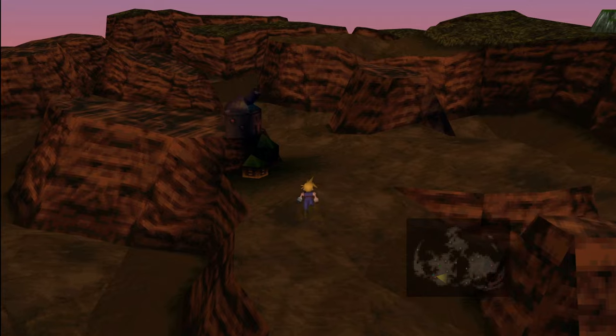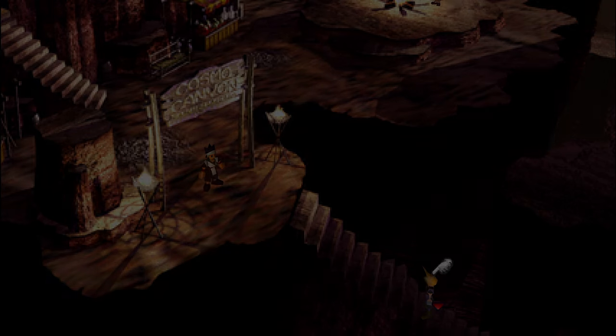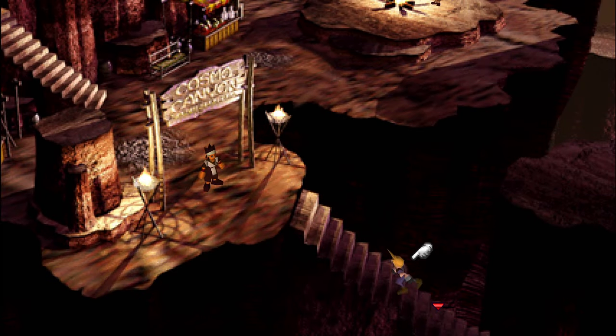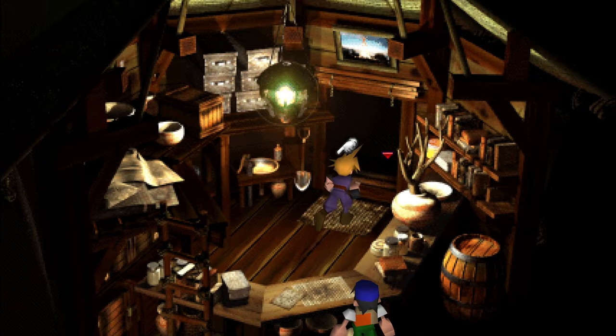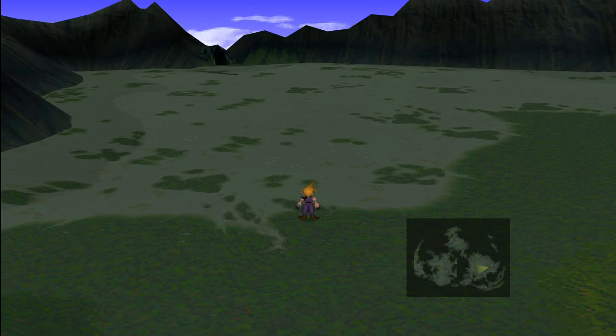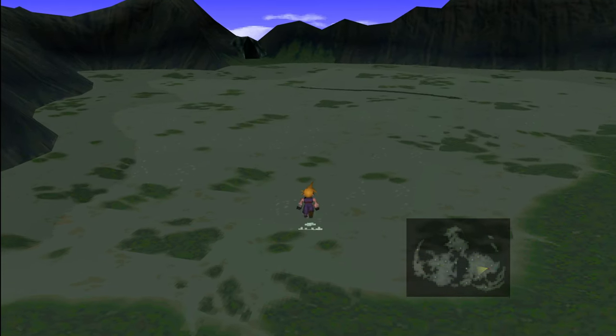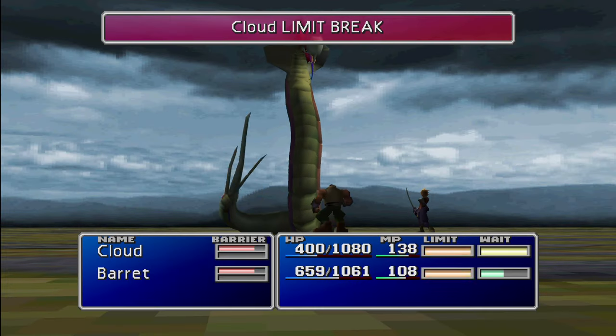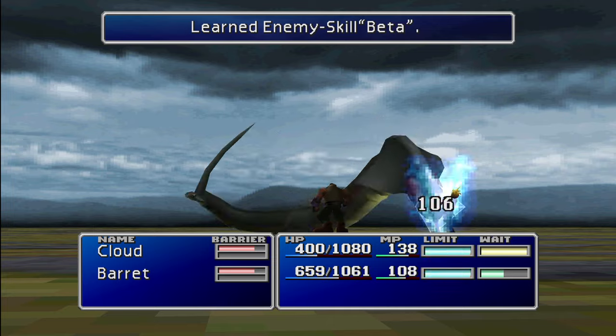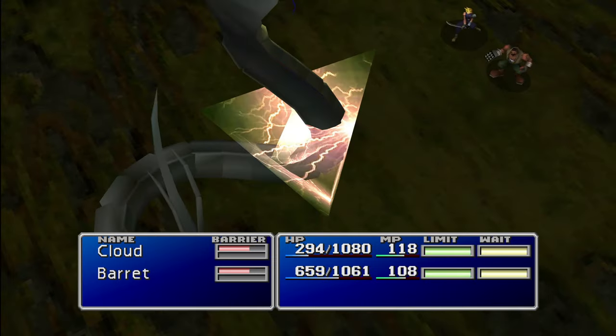Just before we get too carried away, there's a couple of things we need to do. First, we need to take a quick detour to Cosmo Canyon, and seeing as we're absolutely minted now, it seems only right that we splash the cash and buy a few HP Plus materias. After this, it's back over to the grasslands to kick the shit out of that big snake from earlier in the series. The Zolom has a rather handy enemy skill called Beta, so we take this opportunity to learn it a couple of times before trouncing his arse all the way back to Midgar.